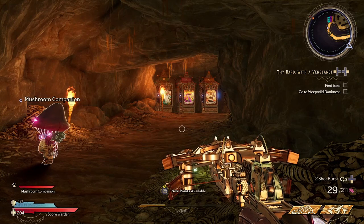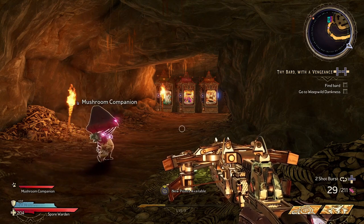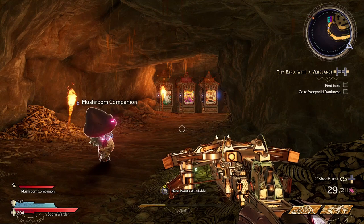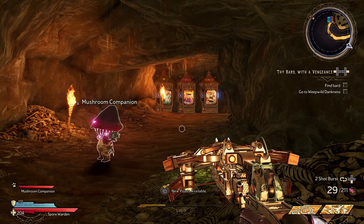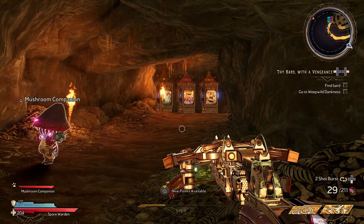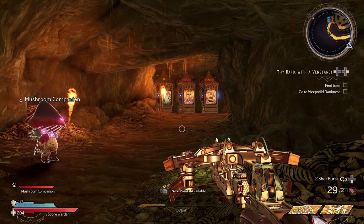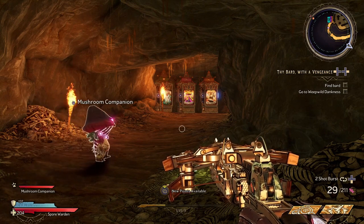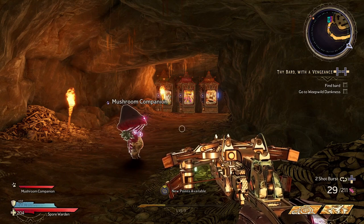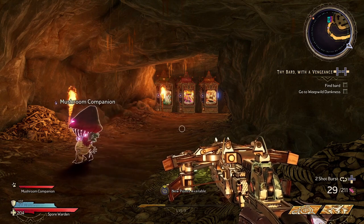Welcome back to Tiny Tina's Wonderlands. In this video we are going through a loot farm that is also going to gather XP at the same time, so you will level up off this. You'll also get a load of loot, a load of money, all that cool stuff in the game. You can do this incredibly early — I am currently level 9 — and you can do this with any boss in the game. The later level bosses are going to be harder, but the more loot you get, the faster you level up, the better you get your build together, the easier this will be.